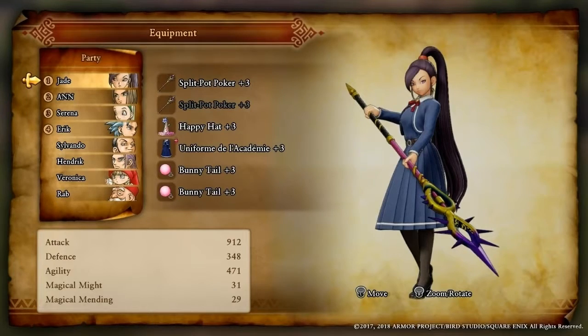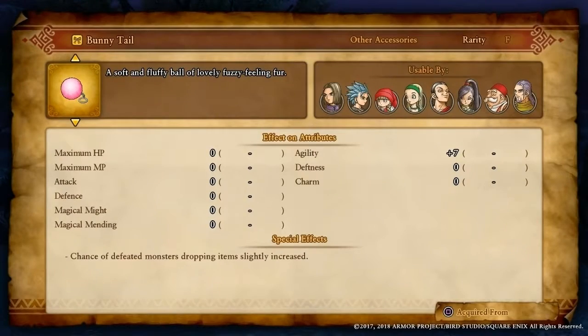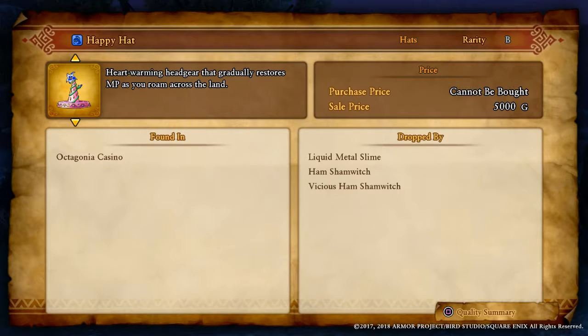These are the things you'll need — I know it's going pretty fast — the Bunny Tail, the Happy Hat, and the uniform vest as well. Here are the places that they drop. I put the Brownie — the bunny, whatever it's called — it's a way to collect things, and the drop rate is horrible.